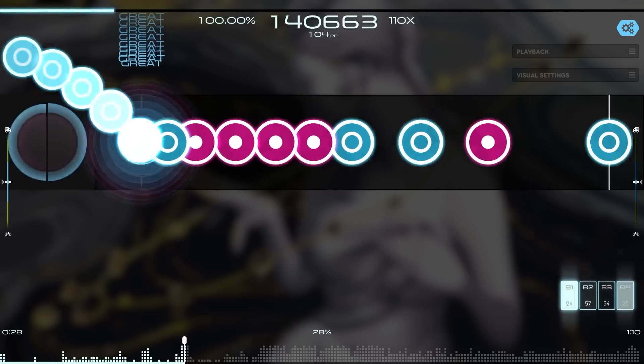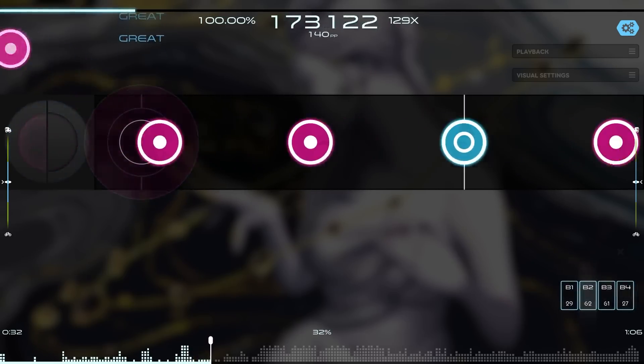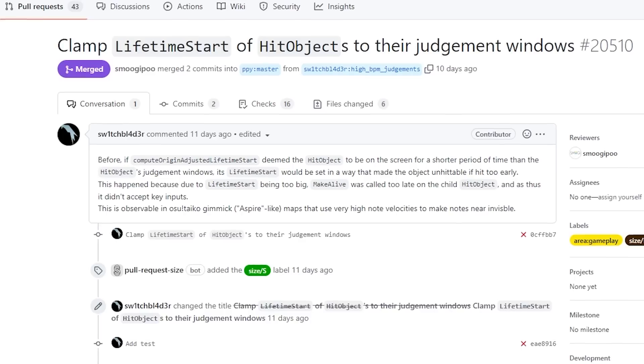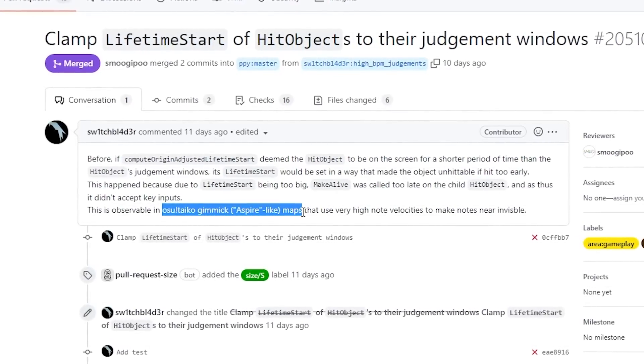Taiko has a few gameplay fixes in this update too, though they only apply to edge-case maps. When a map had slow scroll speed, sometimes notes would appear too late; for super fast scroll speeds, some objects literally couldn't be clicked. Both of these are now fixed.